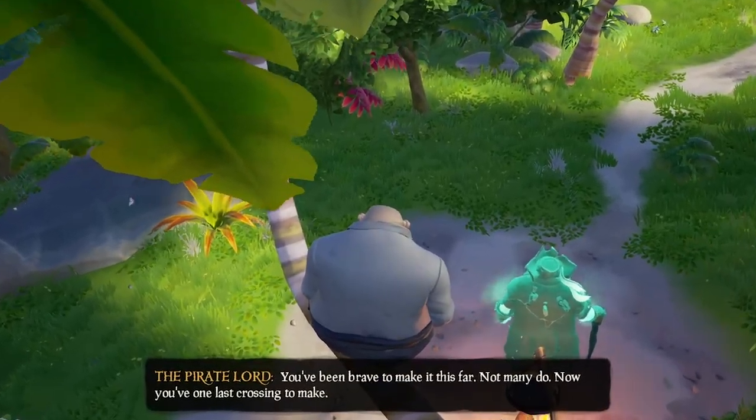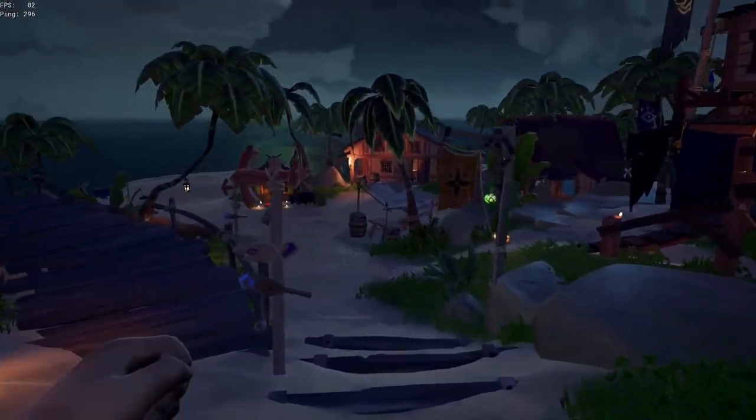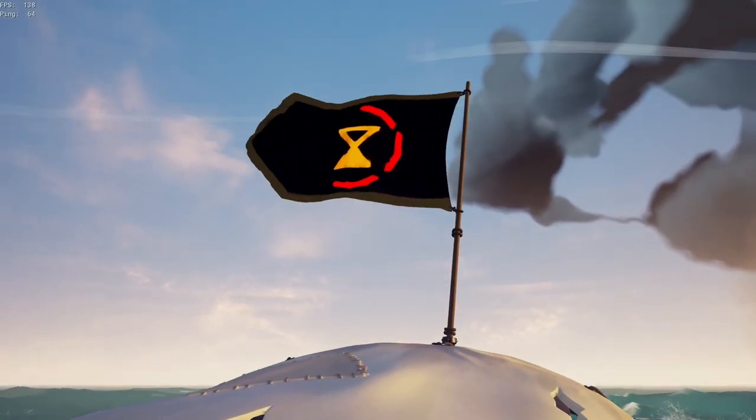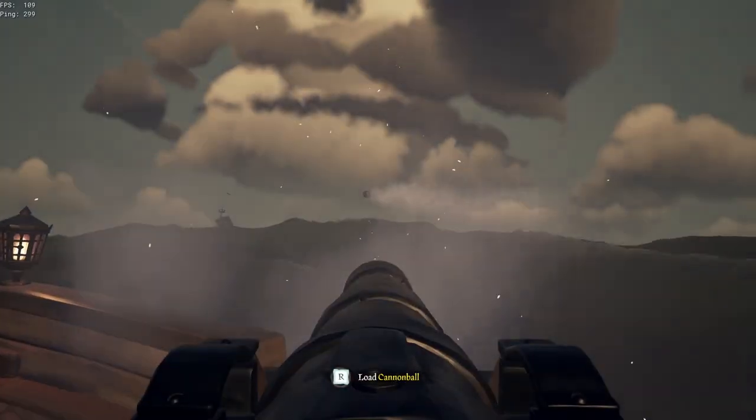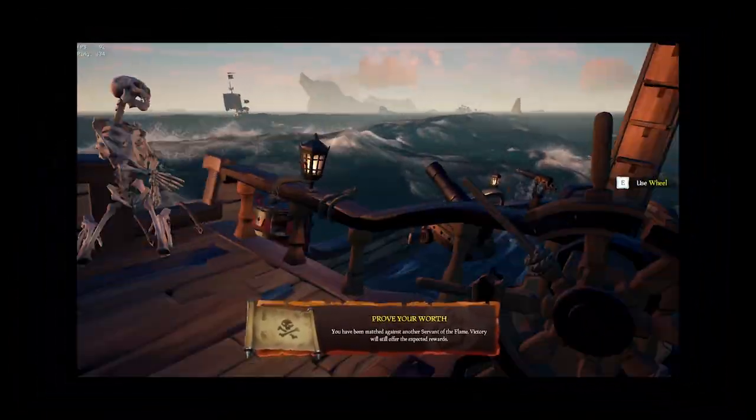First, after Gus completed the Maiden Voyage, you want to head to the hourglass on your voyage table. Don't be scared, as I'll get into what to do later. Having a Reapers Emissary will be great for this, but unfortunately not everyone has this one, including Gus, but that just means he'll miss out on some of the extra gold rewards that come with this strategy.